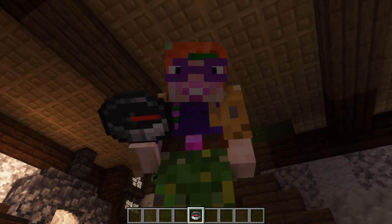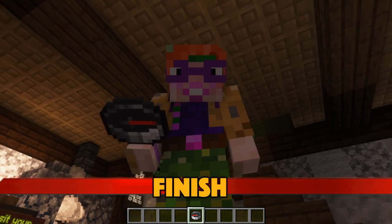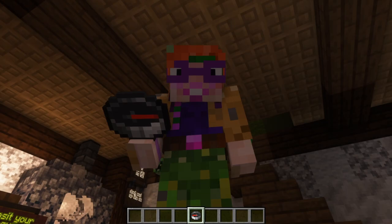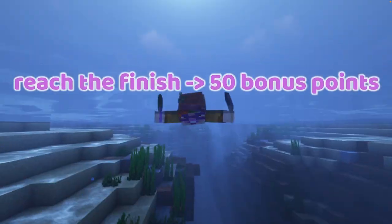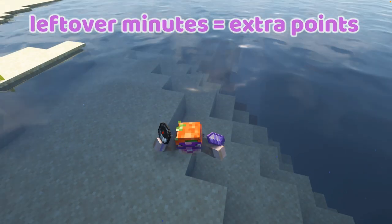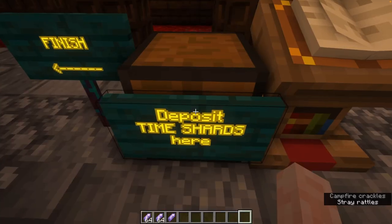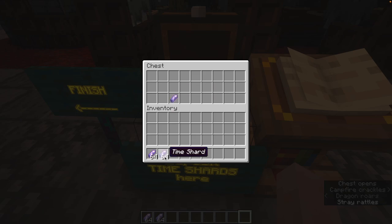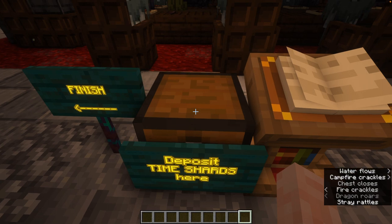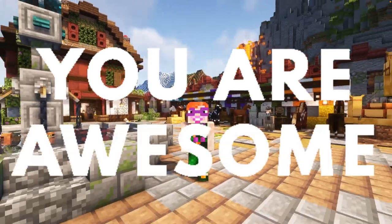After checkpoint four you go to the finish — I won't show you the finish because that would spoil the surprise. You get 50 bonus points if you reach the end, and on top of that, every spare minute on your clock gives you another point. When you reach the finish your time stops, so put all your remaining shards into the deposit box — otherwise that time won't be counted. Then go to the finish area and give yourself a huge pat on the back because you are officially awesome.